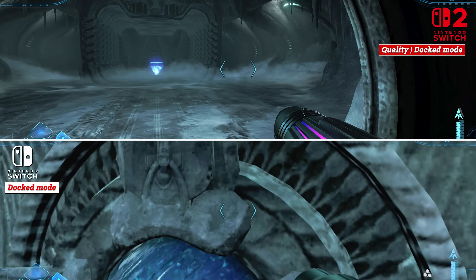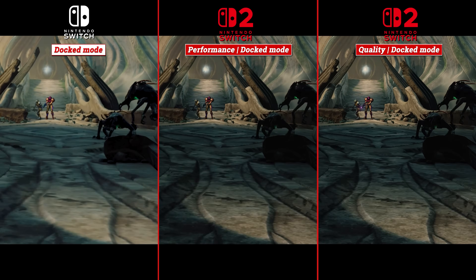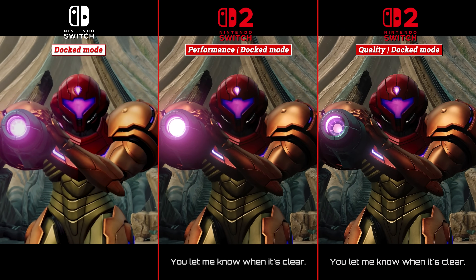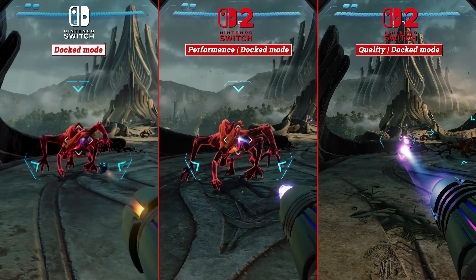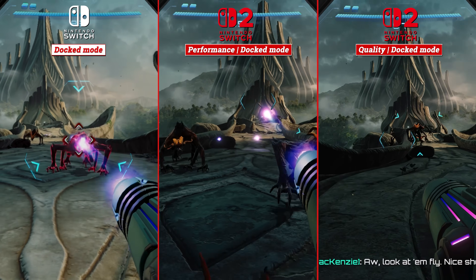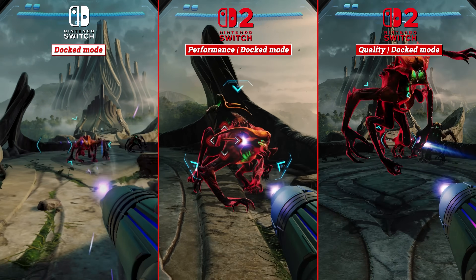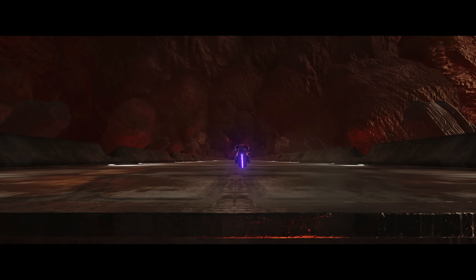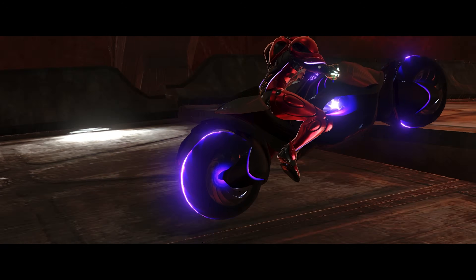As a swan song for the Switch 1, it is a very good-looking, artistically-driven, high-performing game. The HDR is excellent, largely due to the high-contrast art and use of shadow and light throughout, yet equally shows the shortcomings of that Switch 2 screen in output quality and response times, which the inevitable OLED model should address. But as a Switch 2 title, it's quite mundane and resembles a cross-gen update patch rather than a new Metroid title fitting of the new hardware it occupies.